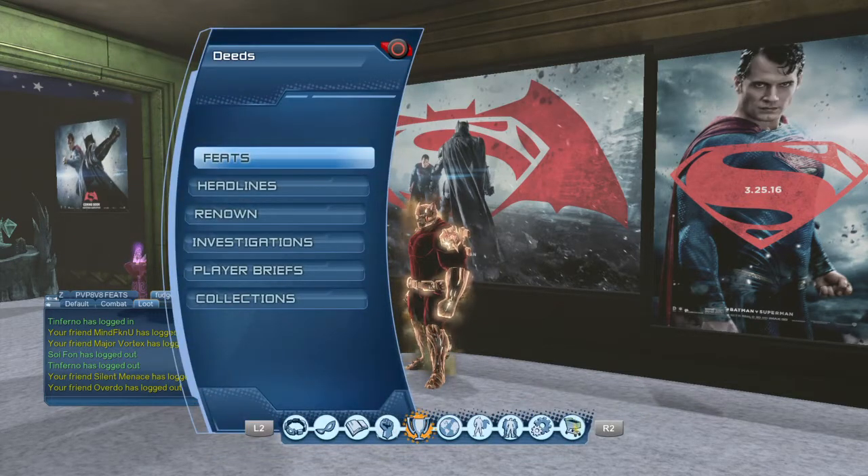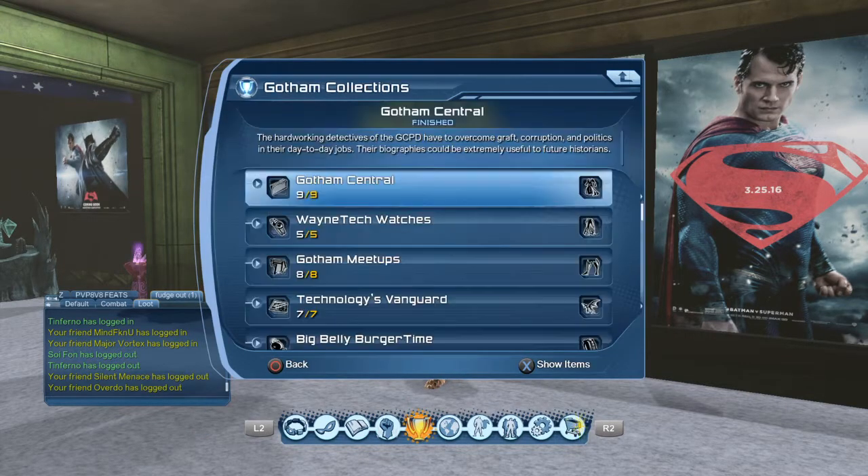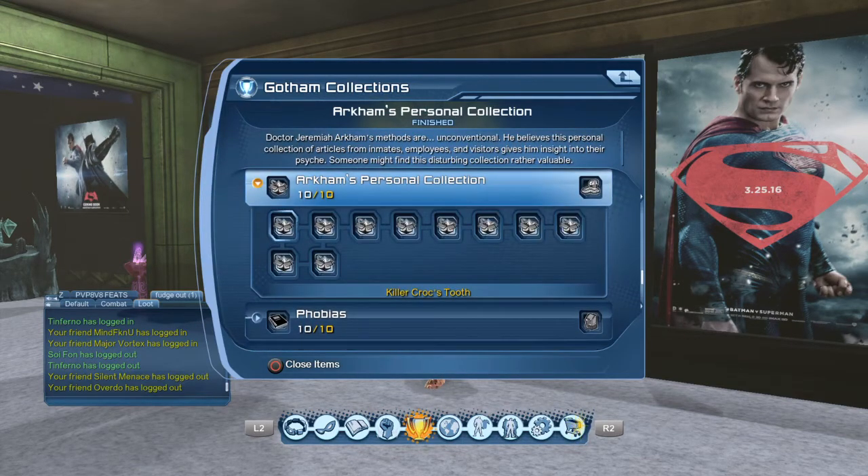This is out of the Arkham Personal Collection. In Collections, we're going to Gotham, going down to the Arkham Personal Collections. There are two very expensive ones here. This is for the R&D station — the first one is Killer Croc's Tooth.